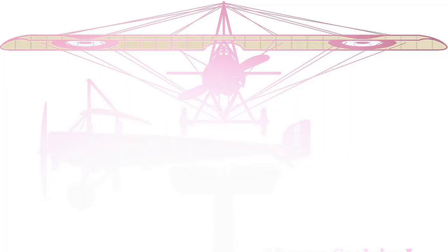Then, in April 1915, a French Moraine Saulnier Type L — a monoplane — shot down three German observation planes, with pilot Roland Garros firing a machine gun through his own wooden propeller without damaging it. The French had a new secret weapon and the opportunity to rule the skies over Europe. It didn't stay a secret very long. Garros was forced to land behind German lines following his third victory in April and was captured before he had time to destroy the system.